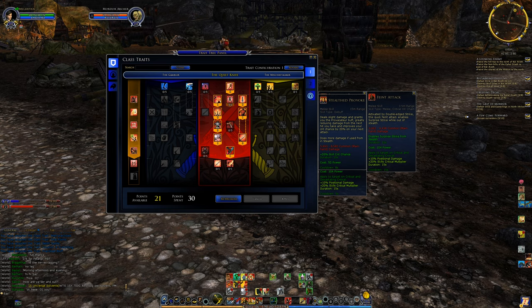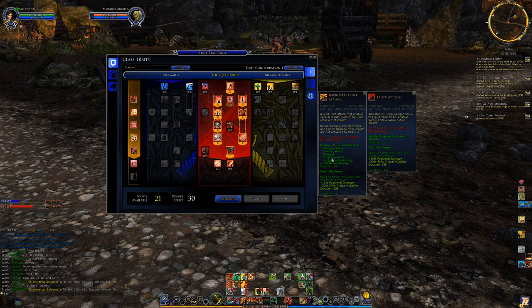Provoke's description is a bit outdated — it says it deals slight damage but it really deals a lot, especially when enabled from stealth. It also increases your critical chance by 20%, which is a ton of crit. That's one of the reasons you want to get that buff up quickly. Improved Faint Attack enables Provoke from stealth, so you get the increased damage and big crits with that.